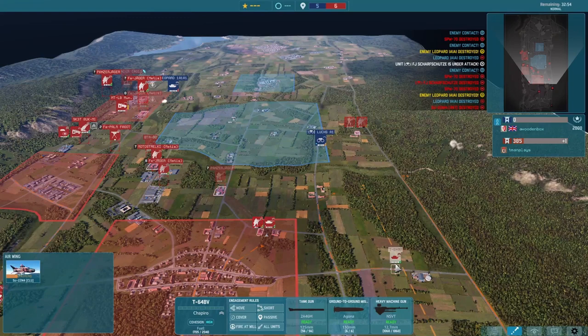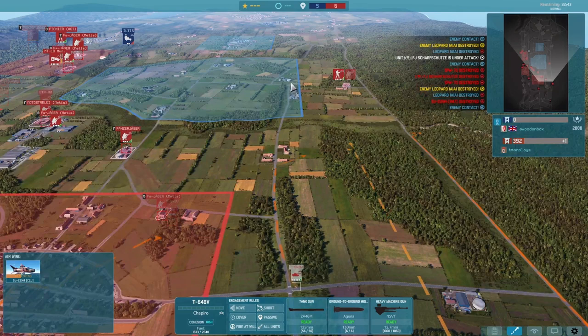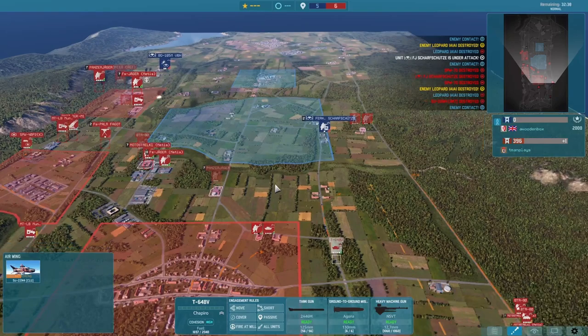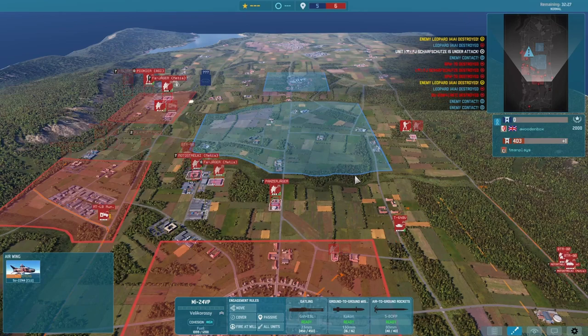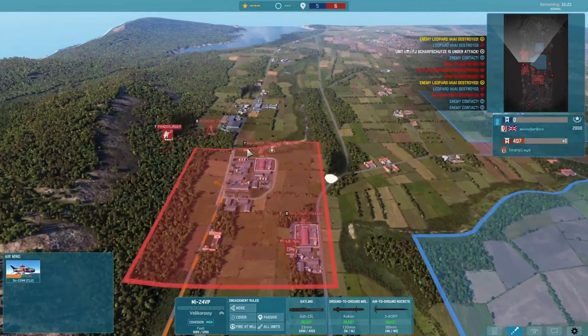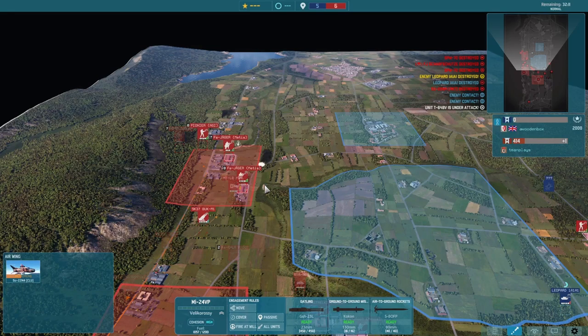I do have two T-64BVs now — one just to help with any advancing infantry across the open, the other going to basically cut off this road. We have a helicopter showing up as well, just to further help with any infantry. I eventually try to use it to push back in here, as I want to get back in as quickly as possible. I'm just continuing to try and hold the ground on the left side.